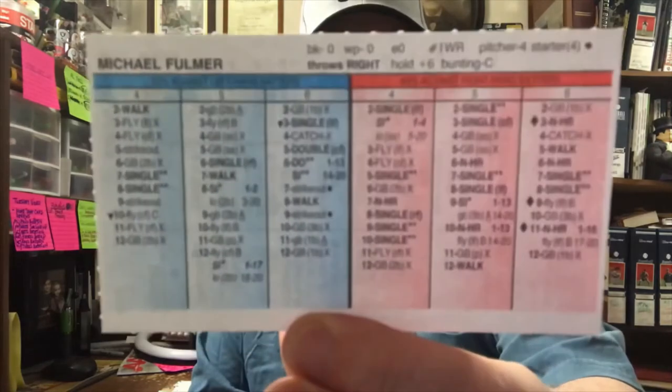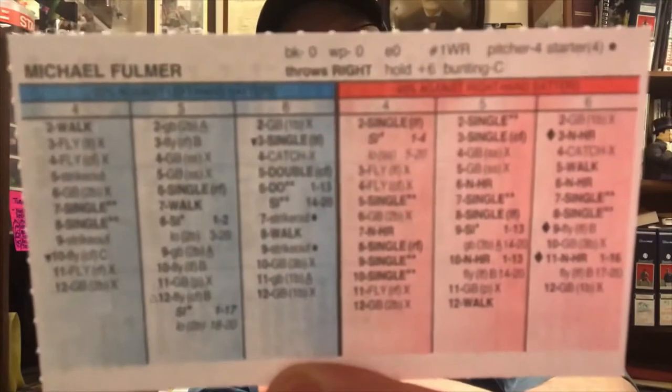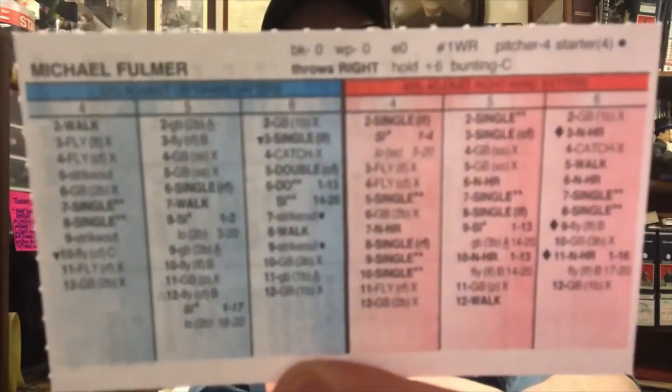The next guy is Michael Fulmer. Now Michael Fulmer, I believe, is looking for a bounce-back year this year and the Tigers are planning on him having a bounce-back year. He walked quite a few guys though.